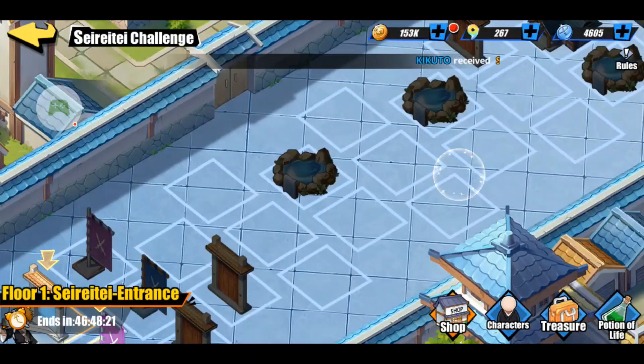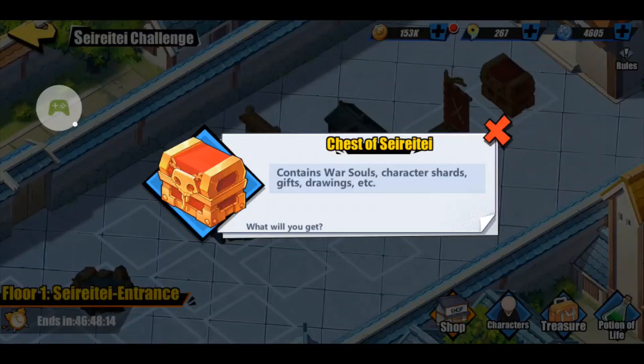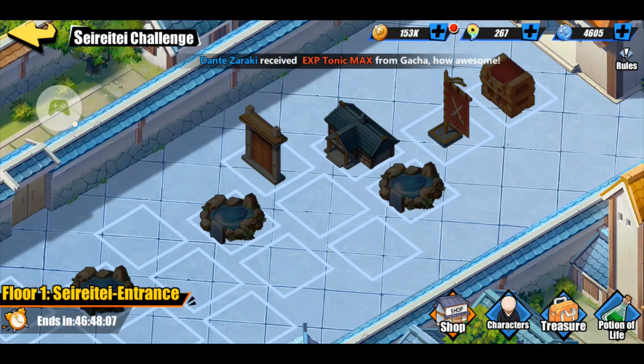Somewhere in here also there will be shops, and you can buy items from the shops. Once you get all the way to the end, you'll hit a chest, and in that chest you can buy war souls, character shards, gifts, drawings, and a bunch of other stuff.